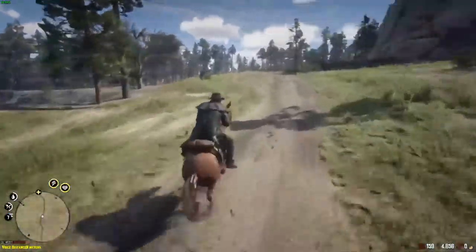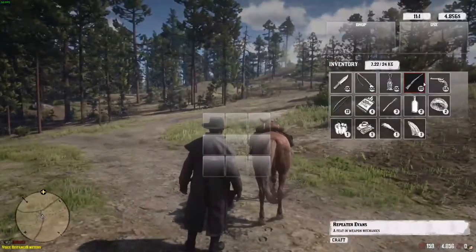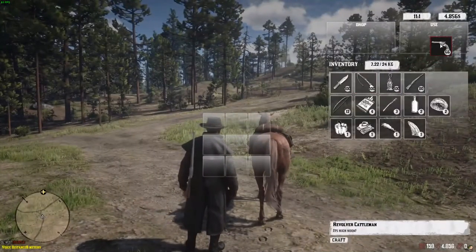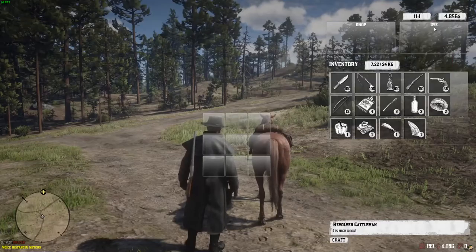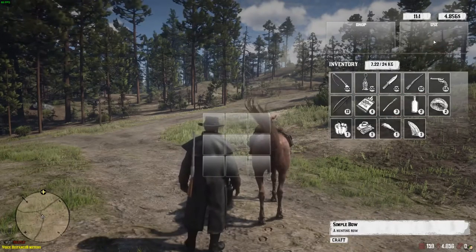Right now we're just gonna bring our package to Fort Wallace. Before I do that, let's equip my rifle, my revolver, my knife, and my bow and arrow.